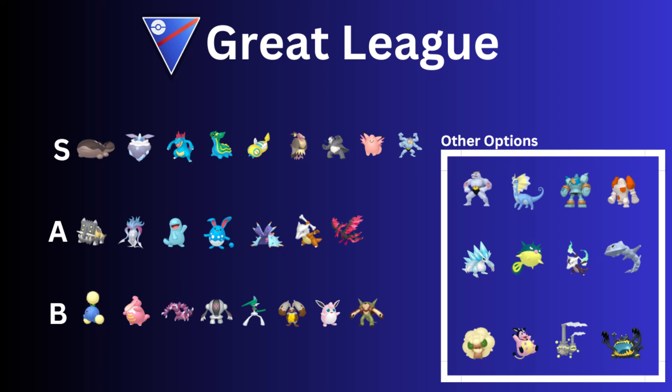Then Malamar — fantastic with the Psy Wave buff this season. Absolutely love to see it. Superpower and Foul Play is the way to go, in my opinion. Malamar is absolutely fantastic; I see this Pokémon a lot on the lead.